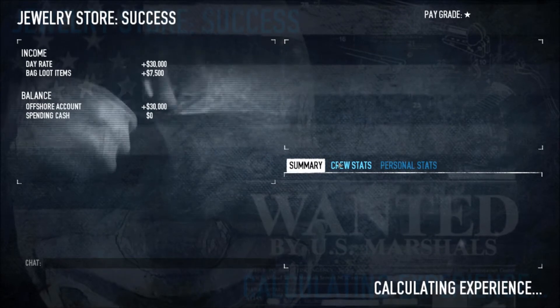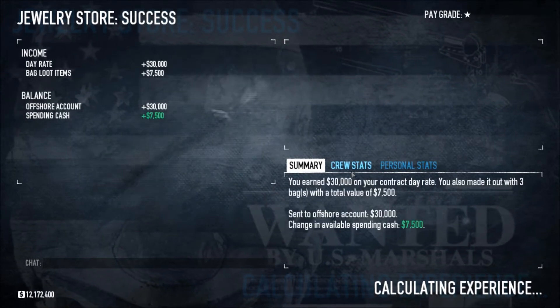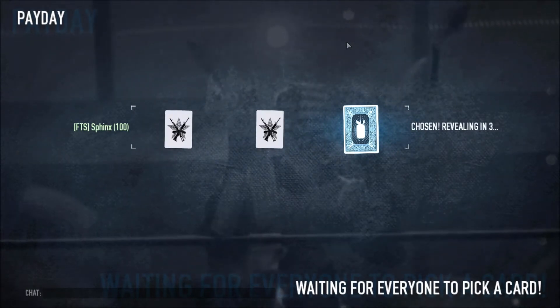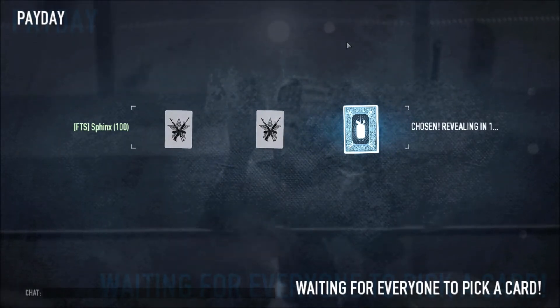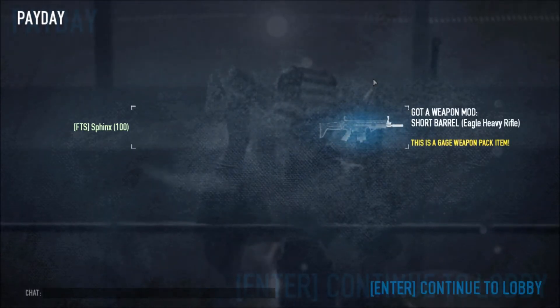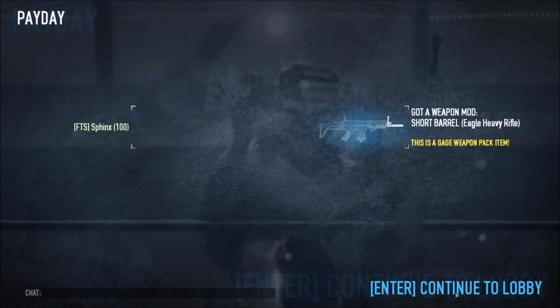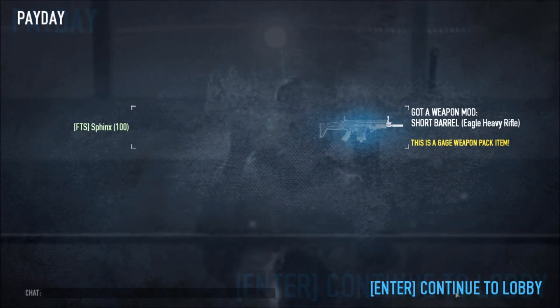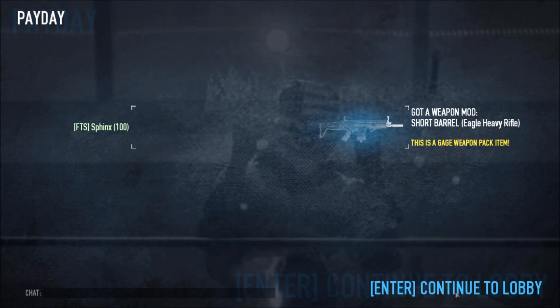You get to pick your card and I got a weapons bond — I already have like four of those, but there you go. In about a minute you can get yourself a card running solo, no sweat. Hope you enjoyed it, check out some other videos, peace.